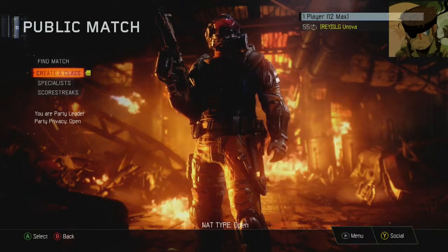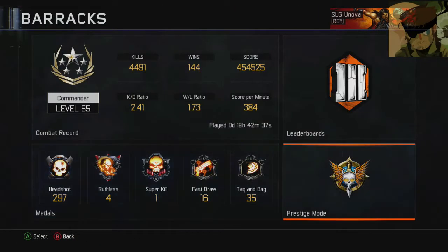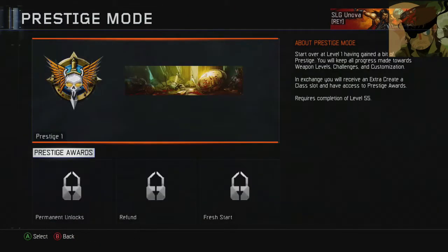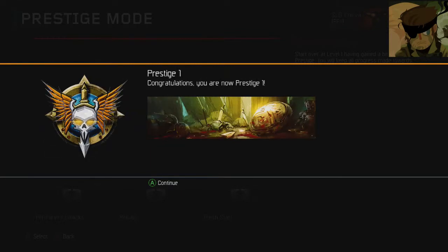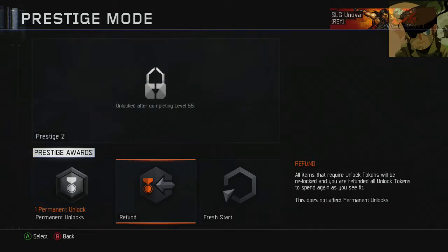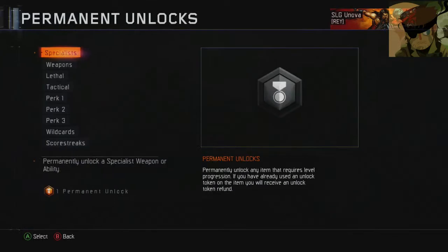I think that's all I've got to show you. Now we're going to go into Prestige. Start over at level one, keep all progress towards weapon levels, challenges, and customization. Get an extra create-a-class slot and Prestige awards. Let's do it. Prestige one — Enter Prestige. Congratulations, you're now Prestige one! One permanent unlock — let's choose.